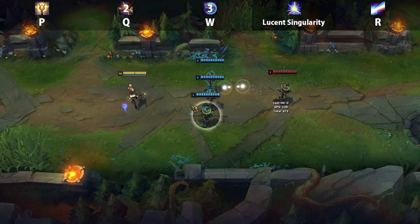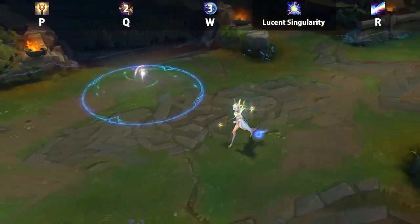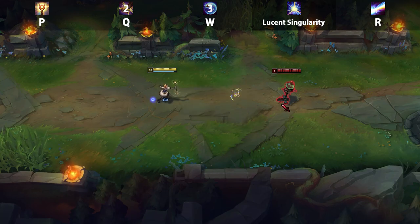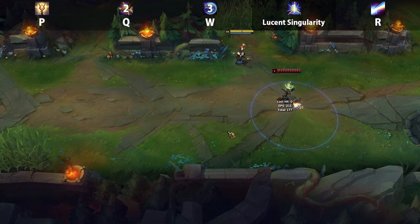Lux's E is Lucent Singularity. Using this ability once creates a circular slow on the ground, and using it again detonates it causing damage to any enemies within it. This is Lux's main way of poking down the enemy in the lane phase and setting up for potential all-ins. It can also be a great way to set up your Q since the slow makes it easier to land other skill shots. You want to max this ability first.